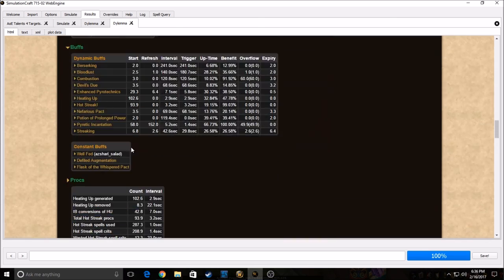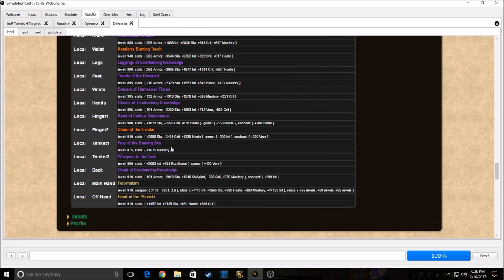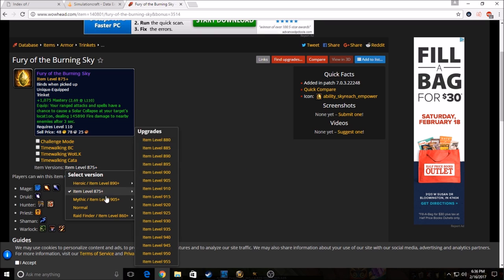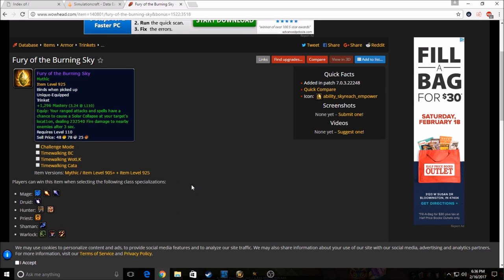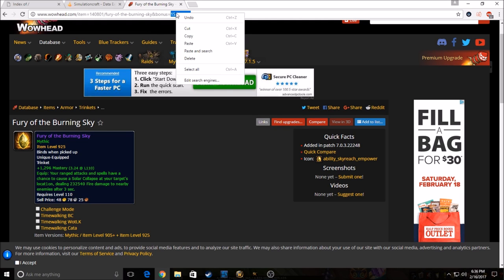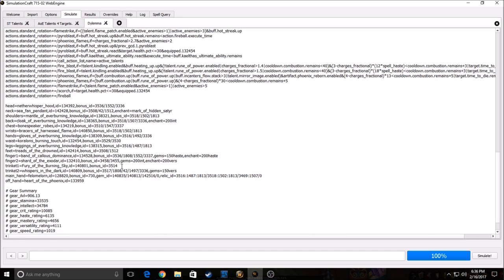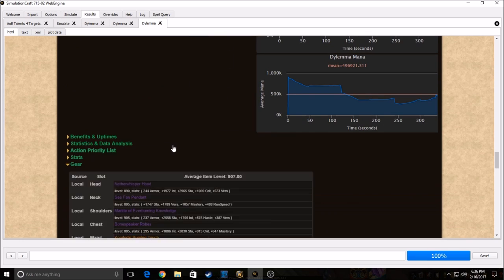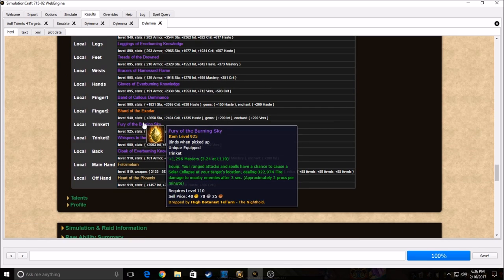As you can see the DPS went way down because instead of a 910 I'm now using an 875. Let's say I want to sim a mythic 925 version — I just copy that line and change the bonus ID to the mythic one, then simulate again. As you can see at the bottom it changed to a 925.